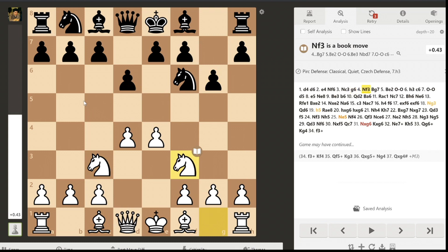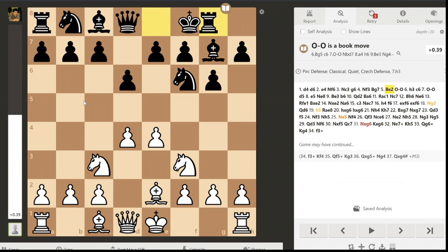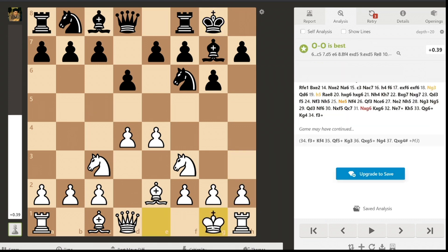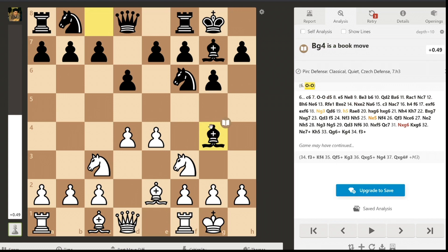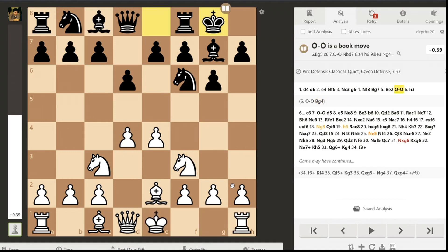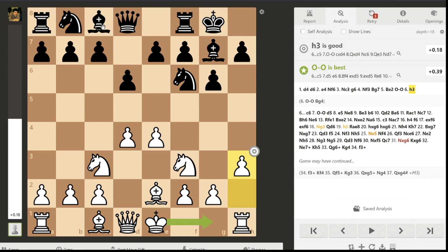So here after g6, I play Nf3, Bg7, Be2, short castle. And here I play h3, a very important move. Because if I just castle, then black can play Bg4, trying to trade off the f3 knight, followed by c5 and Nc6, attacking my d4 pawn with the bishop. So this puts a lot of pressure on my position. But after h3, black does not have a good square for the bishop to develop to.